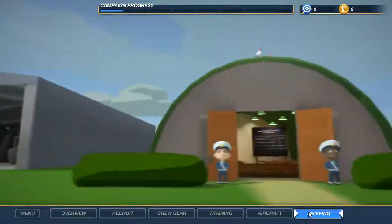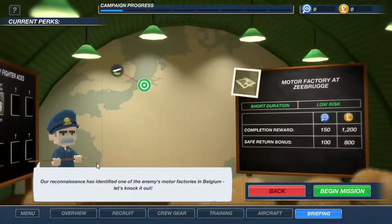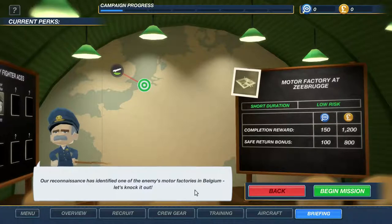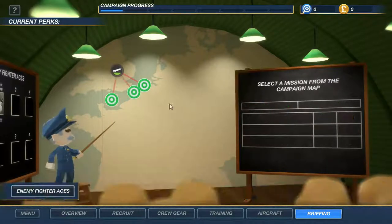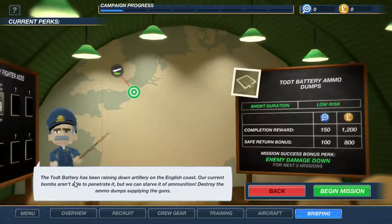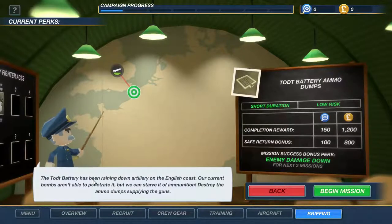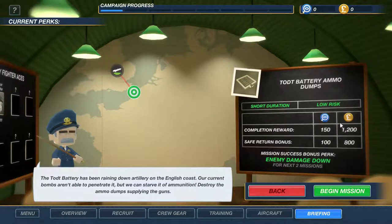Let's see what our first mission is. A reconnaissance has identified one of our enemy mortar facilities — knock it out, short duration, low risk. There's also a coastal battery that's been raining down artillery on the English coast; our current bombs can't penetrate it but we can destroy the ammo dump supplying the guns.